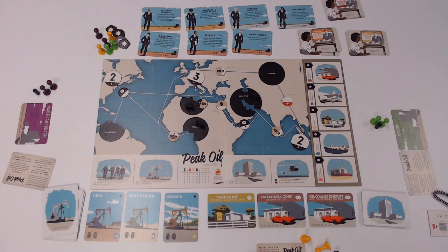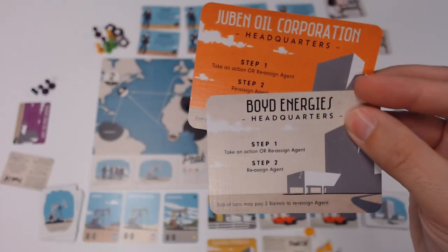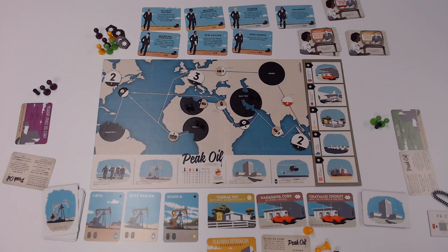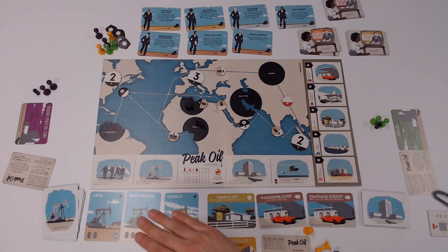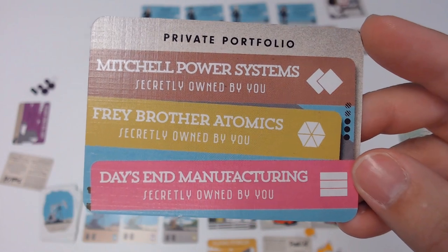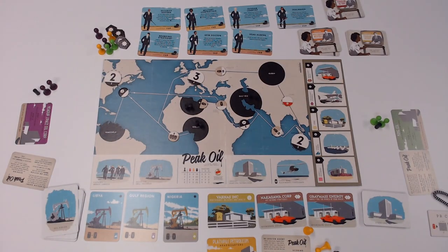Each player takes a headquarters card, or HQ card — whichever one you like best, as it corresponds to your color. I randomly drew yellow, purple, and green. There's platypus petroleum and a couple others. They're all equal, so there's nothing distinguishing them other than name and color. Take any unused ones and put them into the box. Next, take a private portfolio card, shuffle them, and randomly deal them face down to each player. Any unused ones, return to the box.